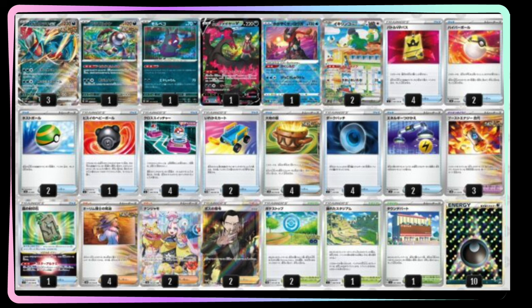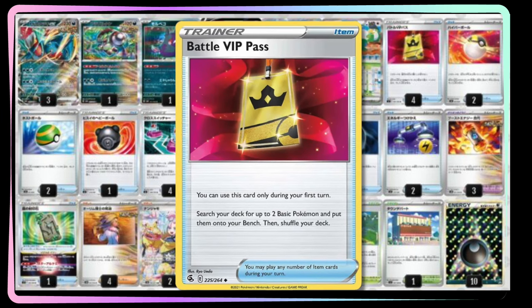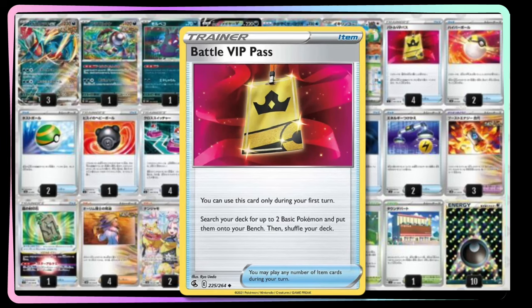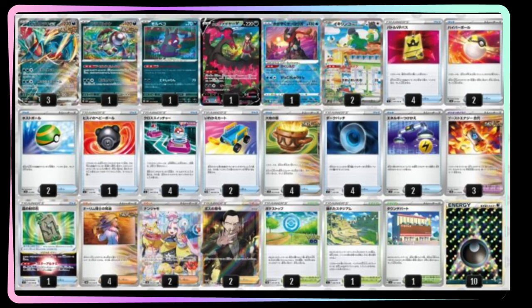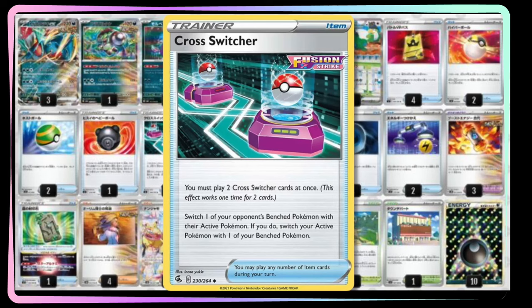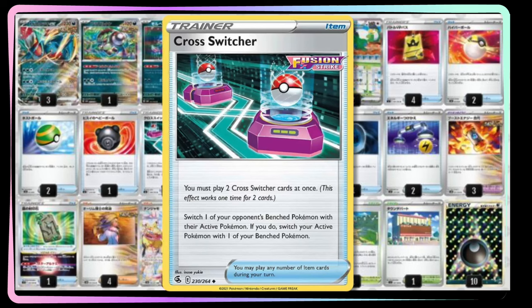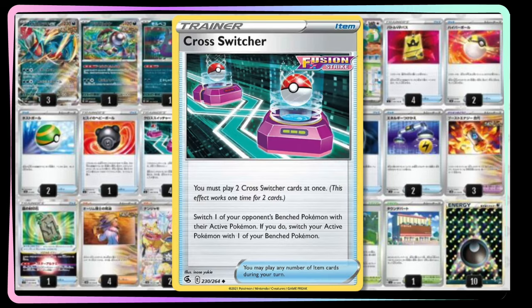Another upgrade is cutting most Nest Balls and adding four Battle VIP Pass. Battle VIP Pass helps with early game consistency — getting out your Roaring Moons, your Pivot Pokemon, your Greninja, and hopefully your Squawkabilly EX. Four VIPs is a definite must. Four Cross Switchers is also great in this list, since you're going to accelerate mostly to benched Pokemon. Cross Switchers function like a free Boss's Orders after you've used your Supporter — you can boss something up and knock out a two or three prize Pokemon.